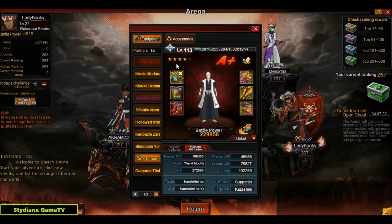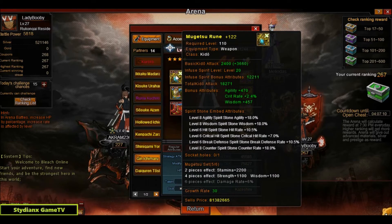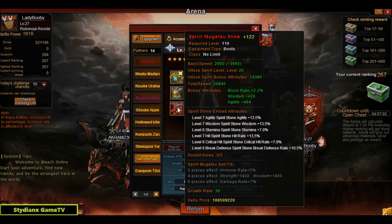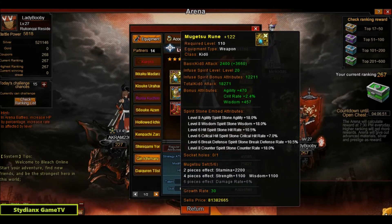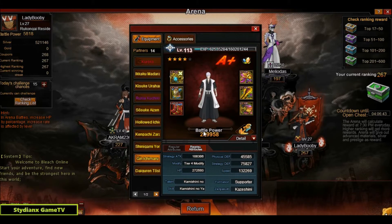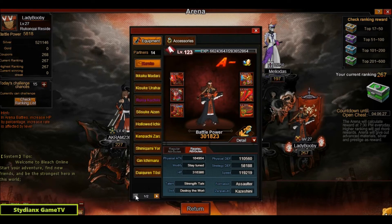Next partner is Gin Ichimaru from the tavern with four stars on the modification tier. He has the spirit forged Mugetsu set and I think he's working on the weapon too to get the two-piece set bonus. Stones are mostly level 6 with some eights and sevens. BP is 229k — almost 230 — and speed is 132k. He also has Retsu Unohana, probably for Hueco Mundo.